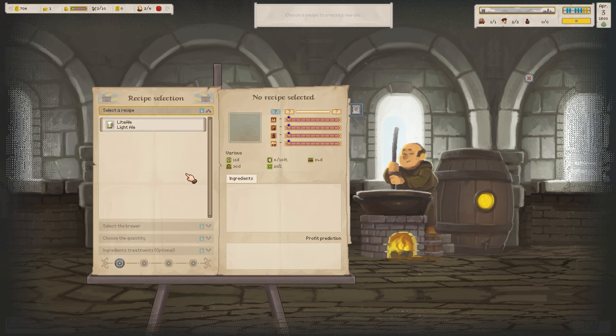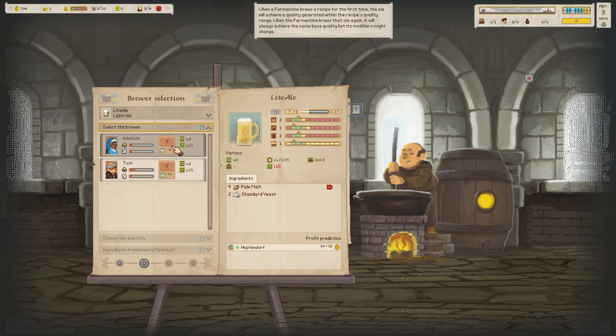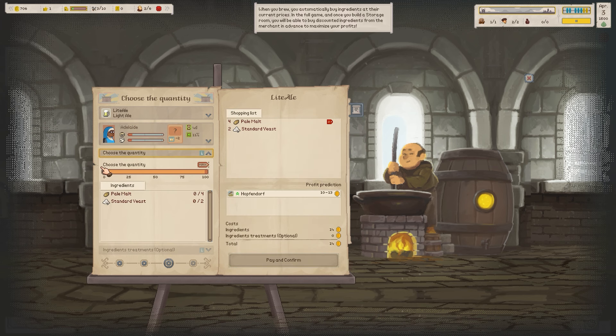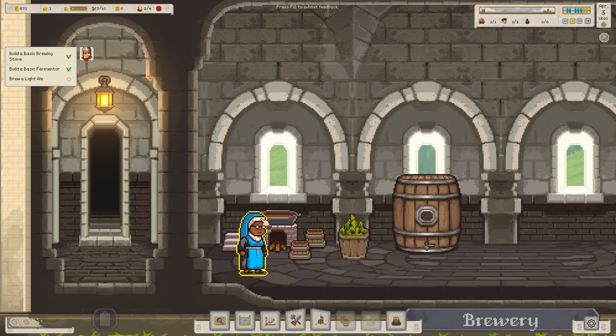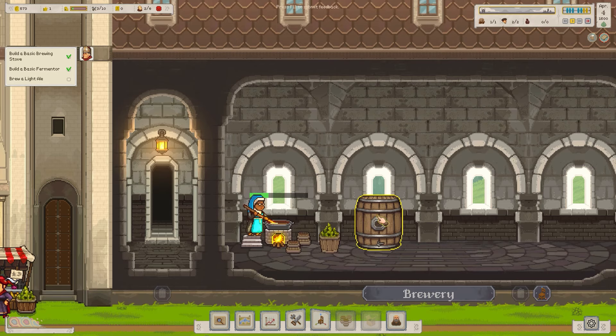We're going to do the light ale. Infection probability is 17% on Tuck, so I'm going to go with someone else. I'll max out the quantity — it's going to cost 133 generic units of currency. They're going to put the glasses on and start to brew. There we go, fire lit, stirring it around.